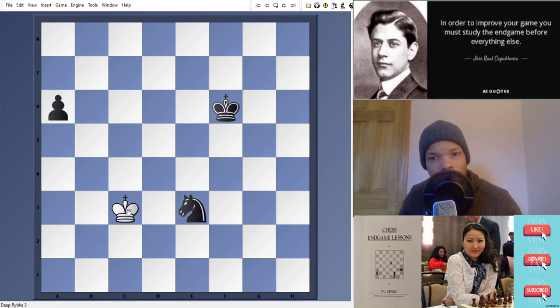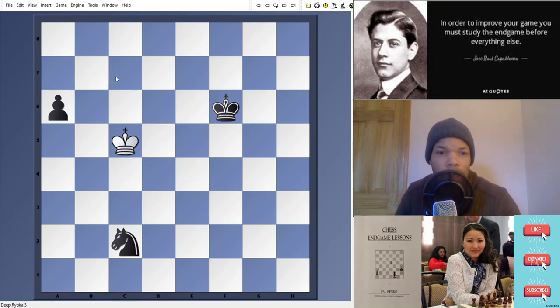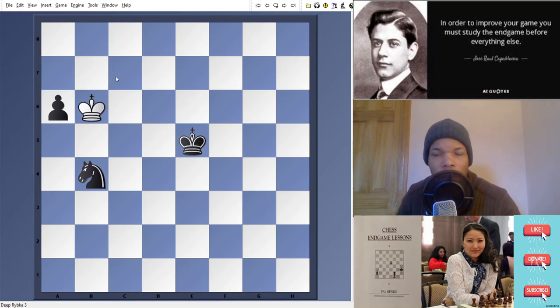Game will continue: knight e3, and now king d4 — very powerful because it prevents knight to d5 and then c7, which we saw in the other variation. Now that's not possible, so the knight has to go back: knight c2, king c5, and now we can start attacking the pawn again. King e5, king b6 — only move to hold on is knight b4. And from here, there's no way for black to hold the pawn, because now the weakness of the knight is exposed. Since the knight is in front of the pawn, it can be attacked, and white can capture the knight and then go back and capture the pawn.